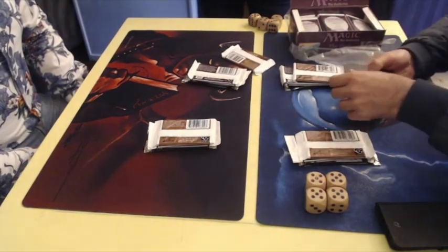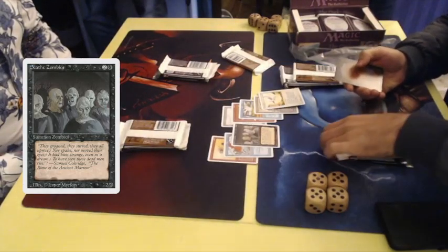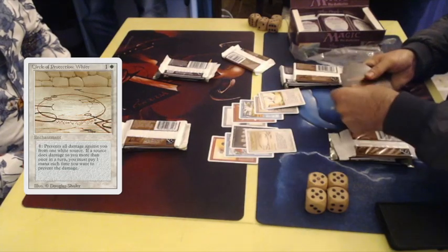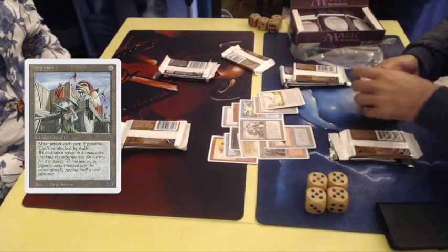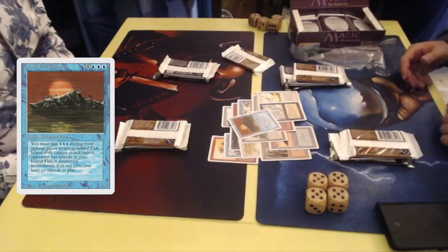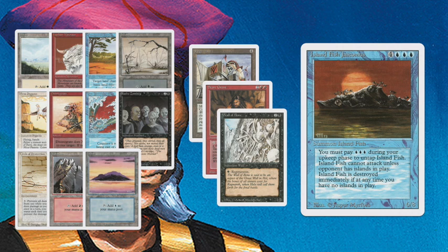I think I saw a black card there in the uncommon slot. We have a Basic Plane, a Hurloon Minotaur, Phantasmal Terrain, Swamp, Mesa Pegasus, Disintegrate, Blue Elemental Blast, Scathe Zombies. We're almost at the uncommon slot: Circle of Protection White, Mountain, and an Island. And now for the first uncommon: Juggernaut, Stone Giant, and a Wall of Bone. And for the rare... Island Fish Jasconius. A 6/8 powerhouse — doesn't have a lot of value, but does have a lot of flavor. This is the pack. So this is Booster 1.